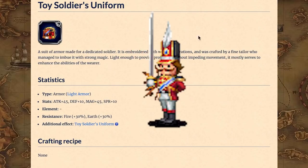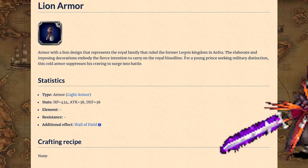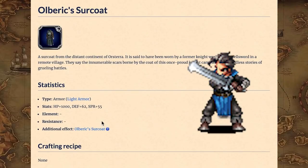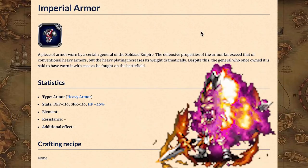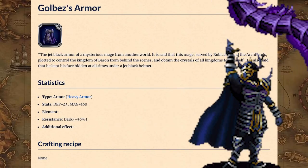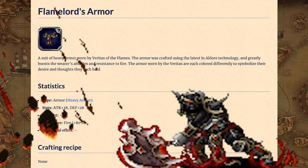Light Armor. Felix's Toy Soldier Uniform provides the greatest amount of attack and magic, though Stern Leonis' Lion Armor is better for Limit Burst damage dealers. Oberic Circle is great for physical tanks, though you'd often prefer Heavy Armor. Heavy Armor. New Vision Gabbard's Armor is best for physical tanks. Wilhelm's Imperial Armor is best for magical tanks. Black Mage Gobaz's Armor is the best for magic. Veritas of the Flames' Flamelord Armor is the best in attack, though that's not really saying much.